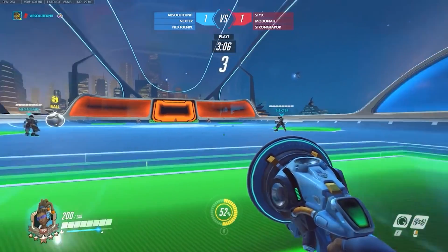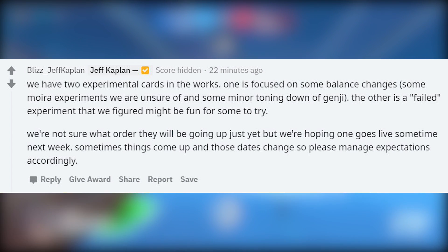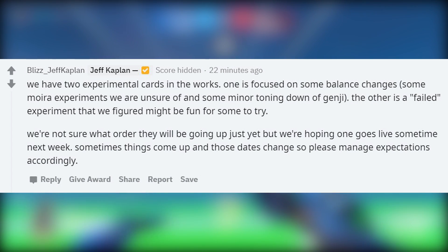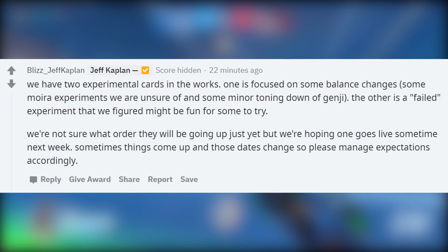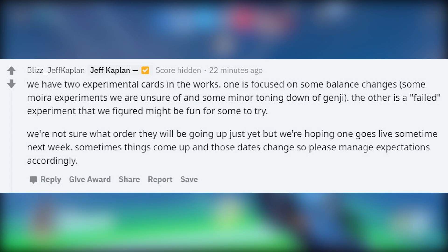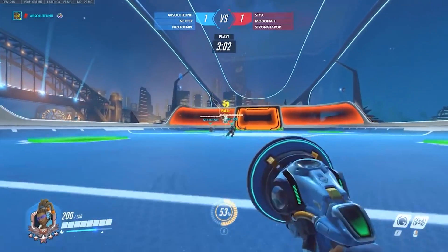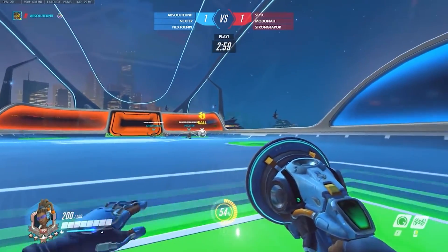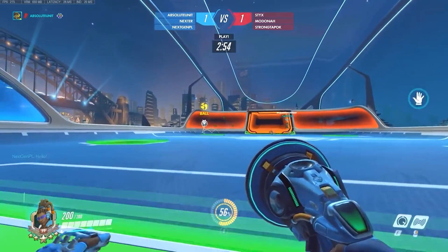What about the experimental card changes? To quickly recap what Jeff said last week: "We have two experimental cards in the works. One is focused on some balance changes, some Moira experiments we are unsure of, and some minor toning down of Genji. The other is a failed experiment we figured might be fun for some to try." Jeff added they're not sure what order these will go up, but hoping one goes live sometime next week. This was found by Andy, the Irish GM — link in the description, go check him out.